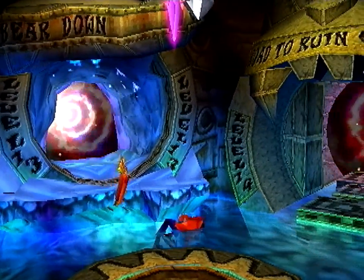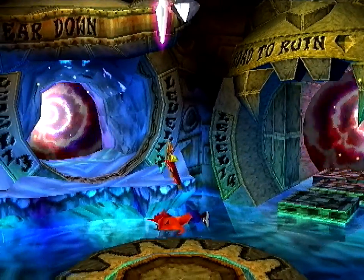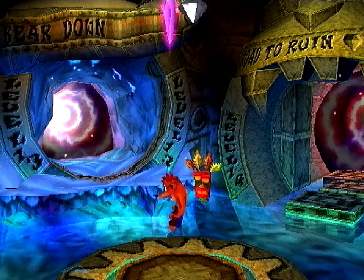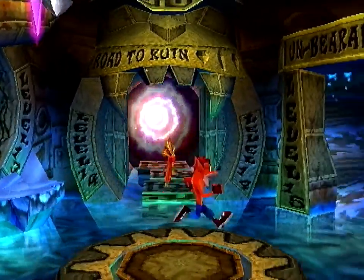So I guess the water goes from this warp room down to the warp room below and then it like freezes, and then whatever the warp room below that one is. I don't know. This game's weird.